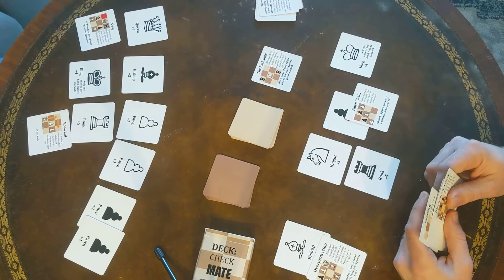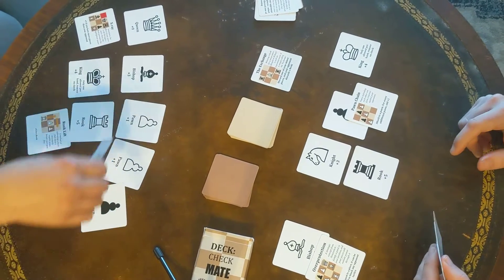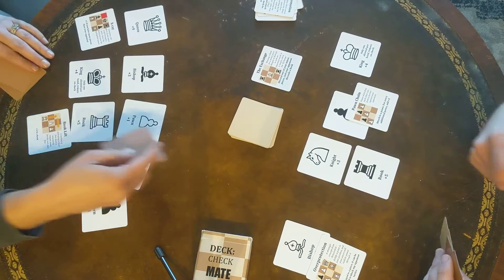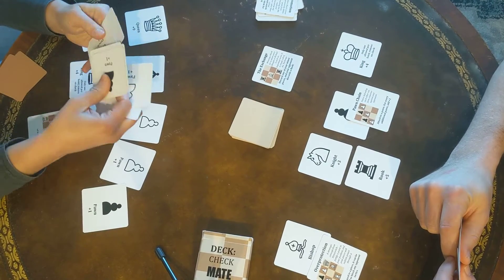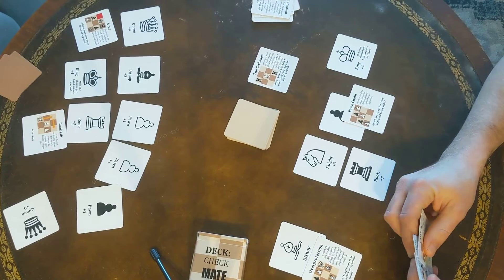My third card is going to be pawn promotion, which means discard a pawn and then search through the piece deck for another card. This is the piece deck. You get to look through that and pick whichever other card you'd like. I'm going to see if I can find a queen. If you can find another queen, that's the way to go.